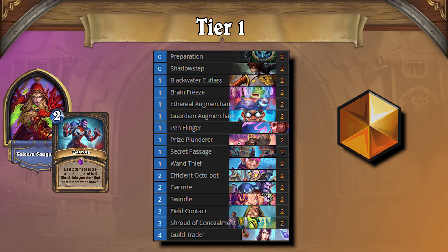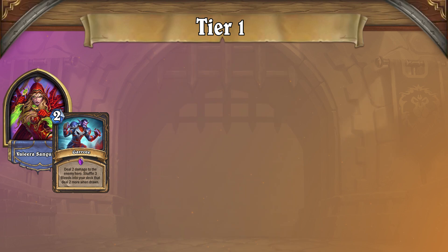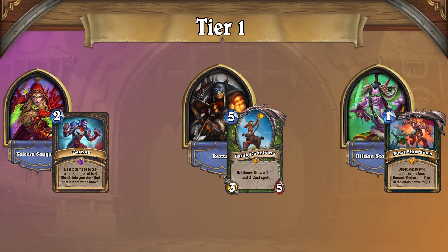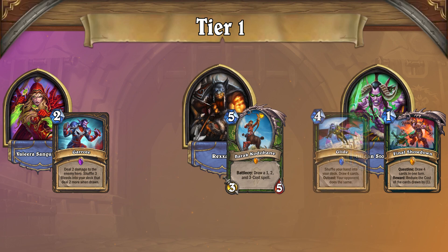Garote Rogue has a great matchup against slower decks that lack access to armor. If they aren't applying pressure to you, they'll have ample time to cycle towards your combo, leaving you to play Solitaire. As for bad matchups, Garote Rogue continues to have difficulty against both aggressive decks and Quest OTK Demon Hunter. The face decks simply race you, and OTK Demon Hunter plays Glide, which really ruins any fun you may have been having.